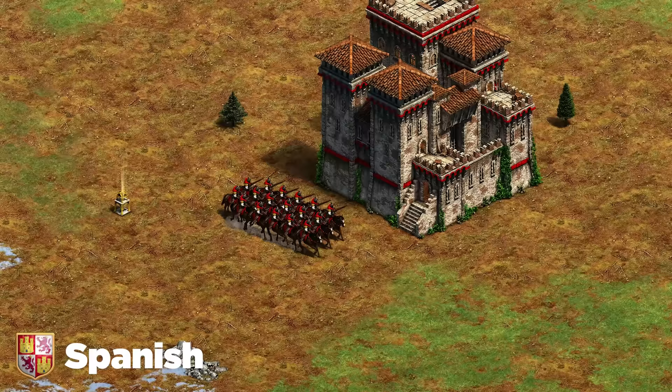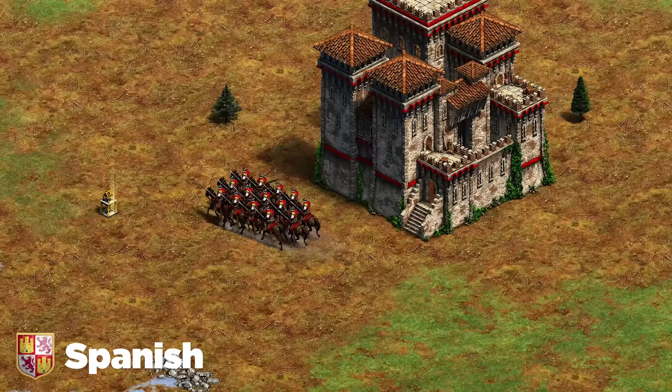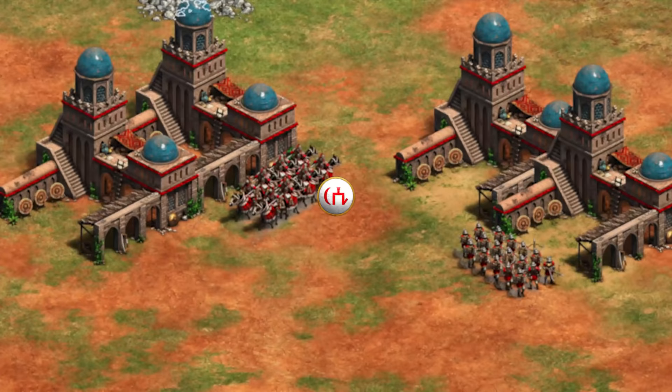Next up are the Spanish, who have one strength better than everything else they can do: the Conquistador. My best advice is to go skirmishers against Conquistadors — you absolutely shred them. Crossbow opening into cavaliers, or crossbow opening into ballistics and arbalest are really good options. Don't rely on your siege — they eat that up.